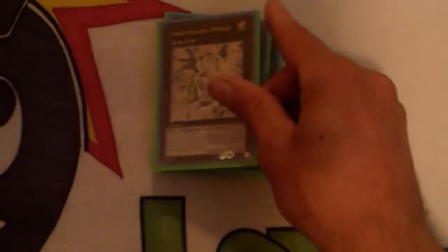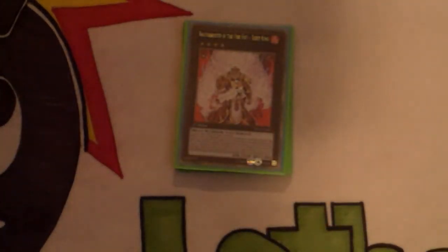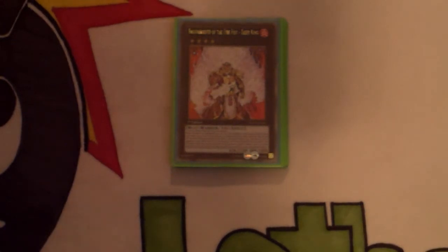One Dragunity Knight - Vajrayana — really amazing against the hands because you don't have to attack into them, and if you have Tanki on the field they can't target it for an attack so they can't crash into it with their hands, and it attacks directly. Also: one Cowboy, one Paladynamo, one Ragnazero, Constellar Omega, Brotherhood of the Fire Fist - Tiger King — great when you need to negate effects like Zenmaines — and one Dire Wolf. Self-explanatory.